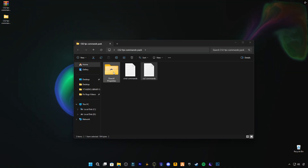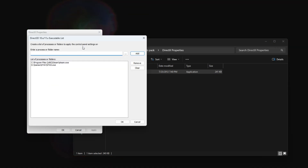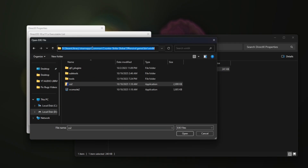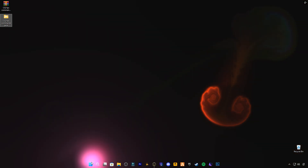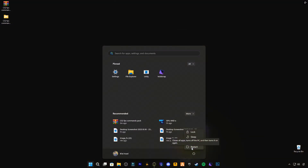And the DirectX Properties tool — open it, check all boxes I have selected, go to Edit List, and add the CS2 game, then apply and close. Once you've done all that, you can restart your PC — optional but recommended — and we're ready to move into CS2 and apply in-game settings.